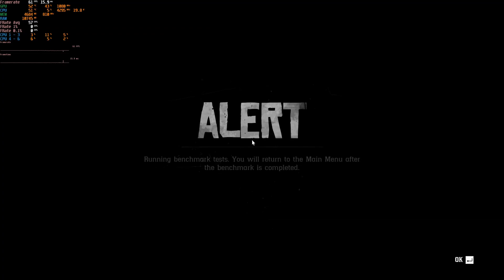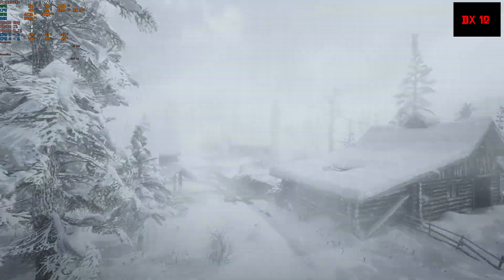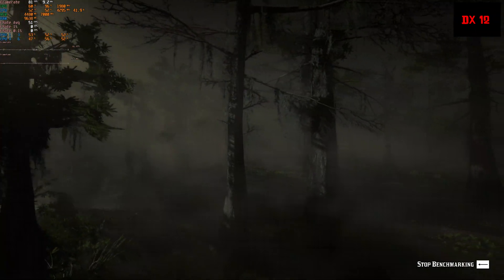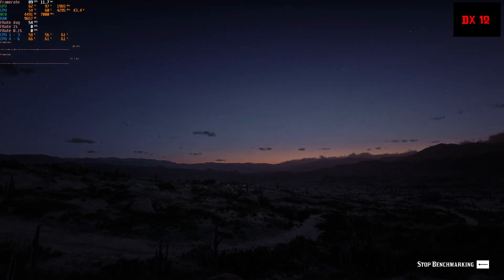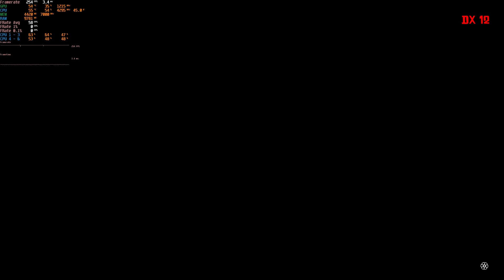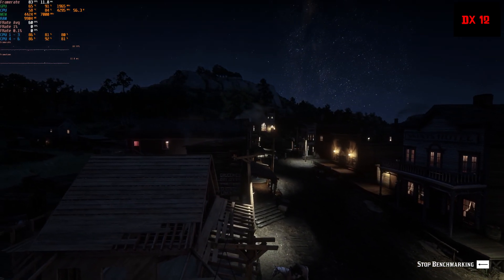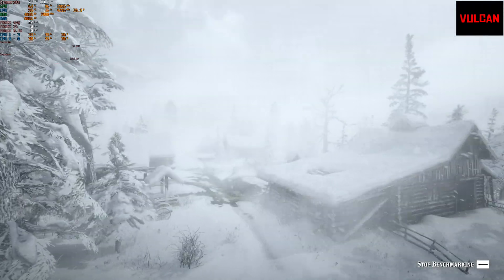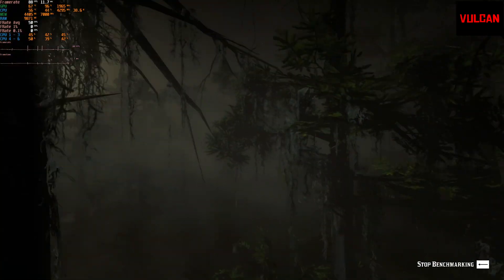On the 1660 I'm getting on average around 79 to 85 frames per second in the benchmark test, and I'm sitting at 60 FPS locked when I play. At 60 FPS the CPU cores are barely running at around 75 percent on average, hitting 90 percent in a few situations. You want that buffer for better input latency and to have headroom if you're streaming, recording, or running other applications in the background.